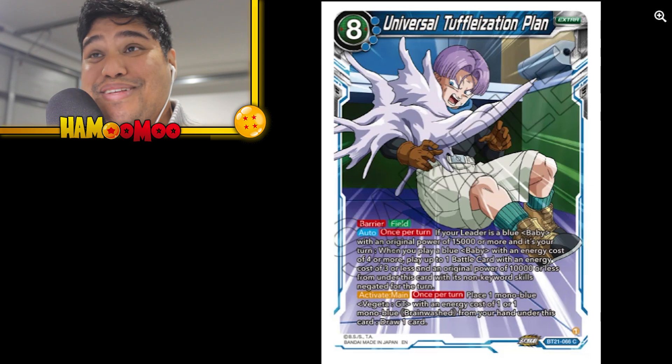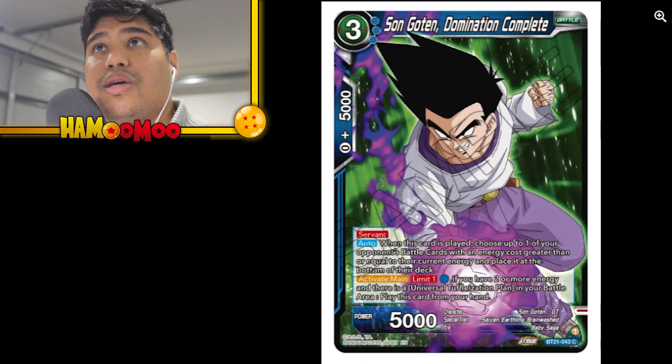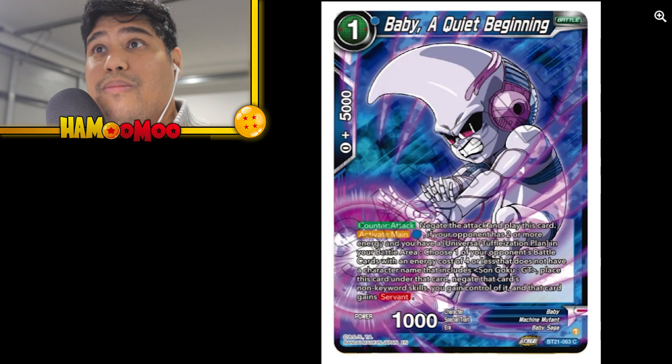Toughalization — interesting term. If your leader is blue, in order of power: when you play a blue Baby with an energy cost of four or more, play up to one battle card with an energy cost of three or less and an original power — that's not too bad. Pretty much a field card. Dr. Myuu, typical. We've got Son Goten Domination Complete, Trunks Domination Complete, Vegeta Tempered Body, and Baby A Quiet Beginning.